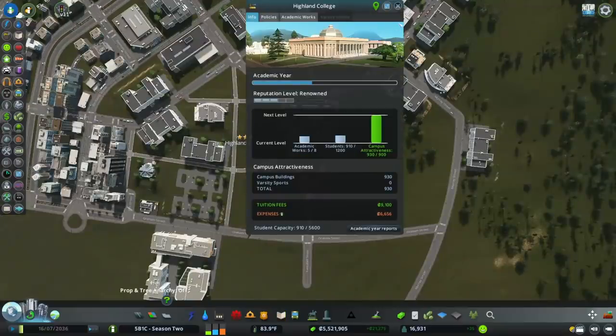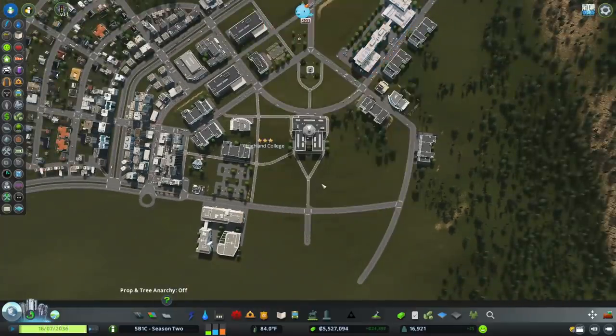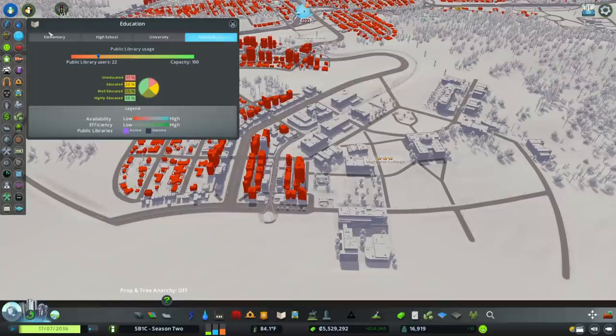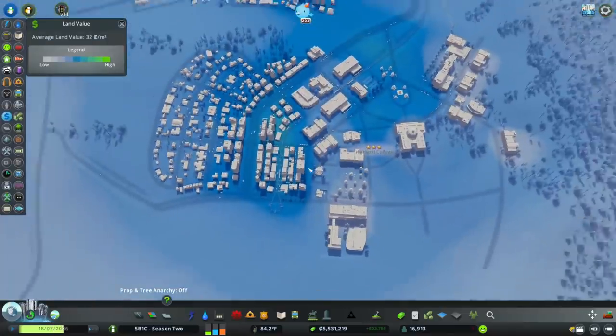There we go — we're over. We have a long way to go before we can get to level four on this though, so it's going to be a while. We need more population — a lot more population. We need to be probably at least at our next milestone to have enough students to level up. Let's look at fire and police and land value.